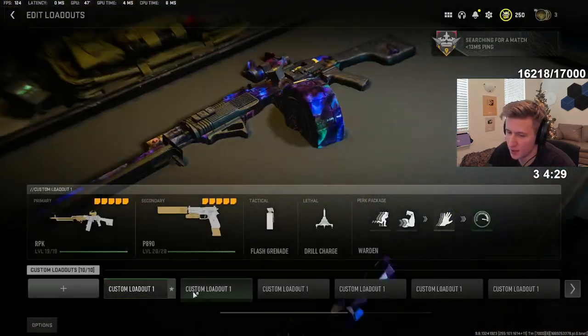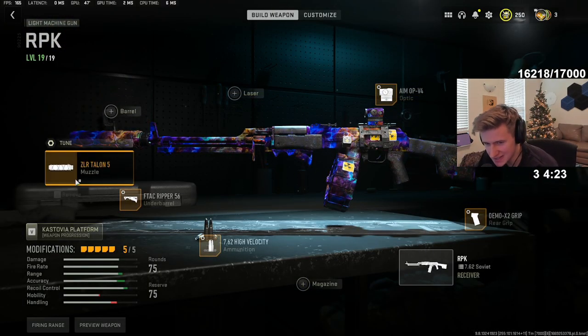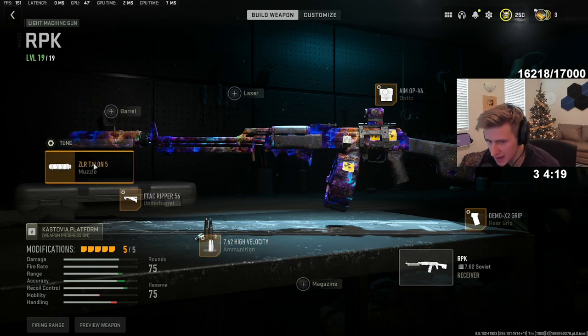Alright, I got you with the build - here you go, this thing is absolutely ridiculous. It's the Aim OP V4, the Demo X2 grip, the ZLR Talon, the F-TAC Ripper, and the High Velocity ammo.